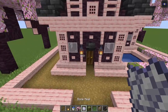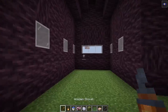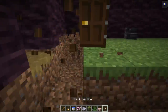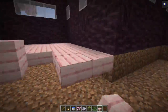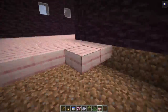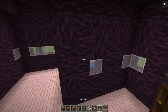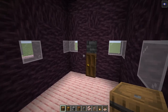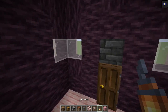Now let's go in and start working on the interior of this house. I'm going to replace the floor with some cherry slabs. To start off we are going to indicate some extra pillars and build in some storage areas as well. I'm going to use some stripped cherry wood for this, so you just want to go up on the sides.